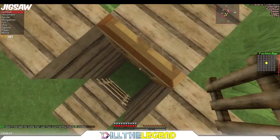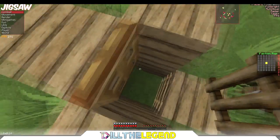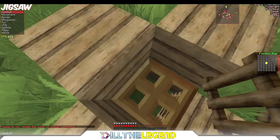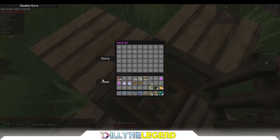Many servers don't really know how to patch this, so it works on a ton of servers that have patched the regular dupe glitch but haven't patched the trapdoor method. Now we are glitching successfully — you go into your player vault, do slash vault 1, and steal.